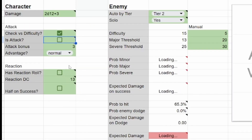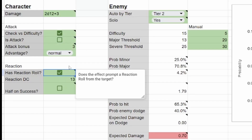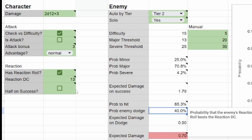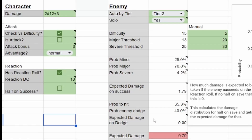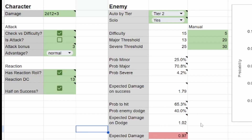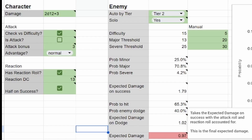Then there are some things that are not attacks — they are reaction rolls. So maybe we make a check to see if this spell goes, and then they make a reaction roll to see if they will dodge it or not. So if they can dodge it with a DC 13, they have a 40% chance to dodge and take 0 damage if they do. So then we would expect to deal 0.7 damage. If they would take some damage when they succeed and do dodge it, we can click 'half on success,' and when they succeed they will lose, on average, 1 HP — boosting our expected damage to 0.97.